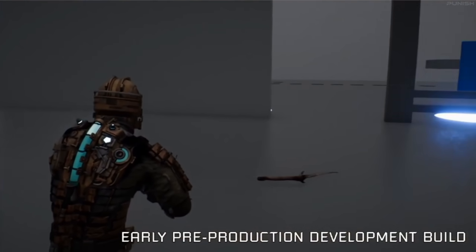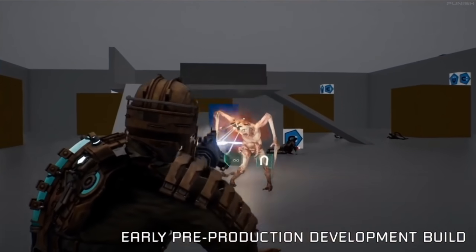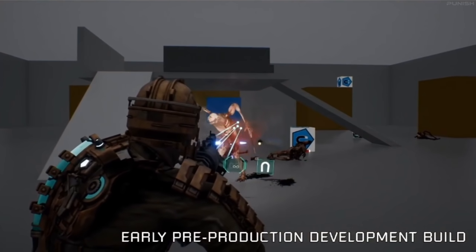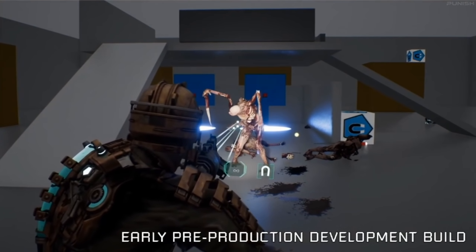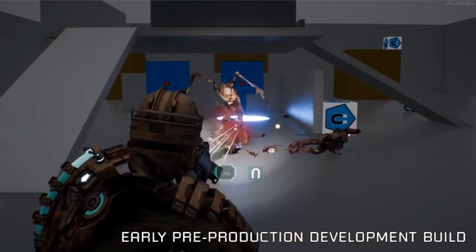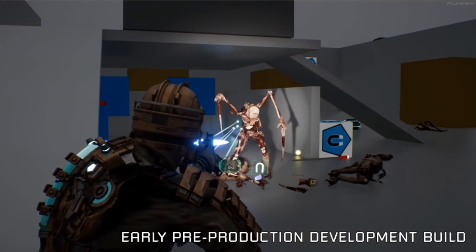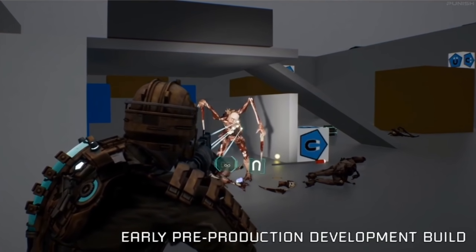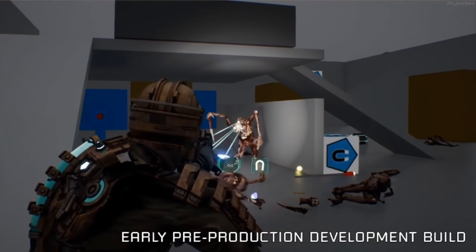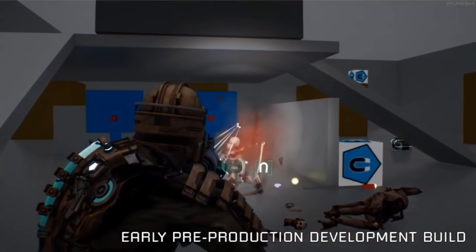Peeling is the body destruction technology we're developing that allows us to actually remove flesh from the bones of an enemy, giving you a clear sense — not only of gore and ambience — but of how much damage you're dealing, whether your weapon is effective, and how close the enemy is to dying. On next-gen we don't have to choose between features: we can have dismemberment, much more precise body destruction, and seamless loading for the whole ship.